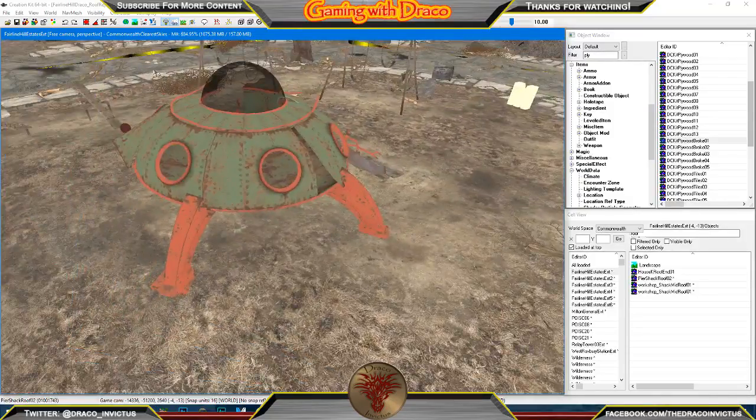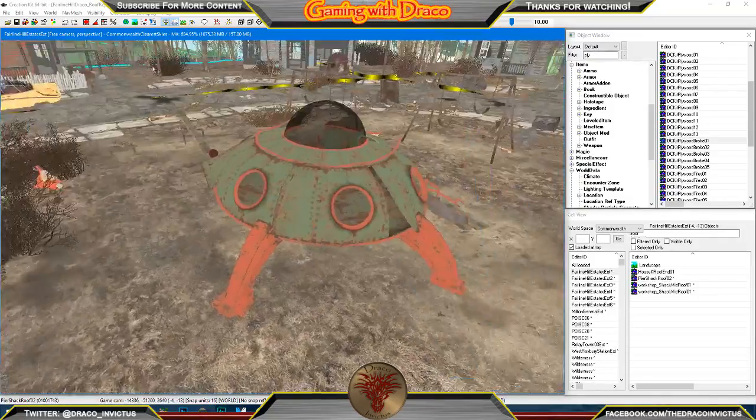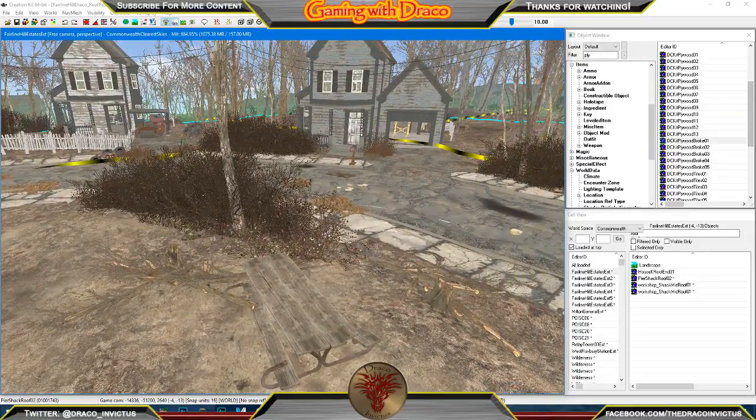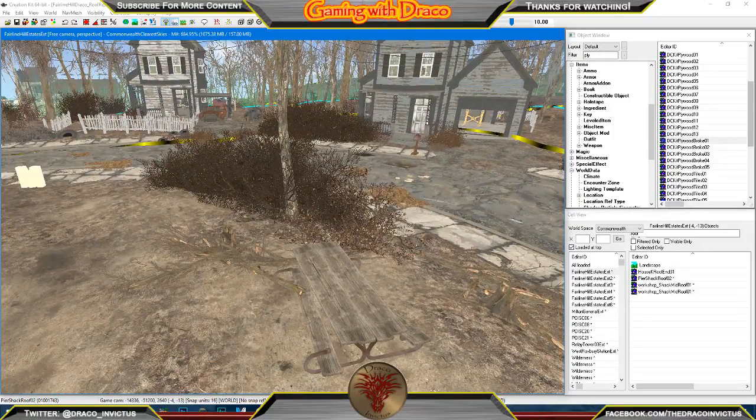So here we are in Fairline Hills, and as you can see, even the Geodome is still there because I have it disabled. In the game, you don't see it. I've been asked to fix the roofs, and I wanted to show you guys — take you through the process of what I have to do to fix the roofs.